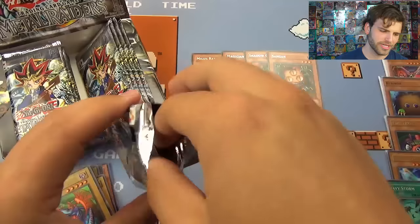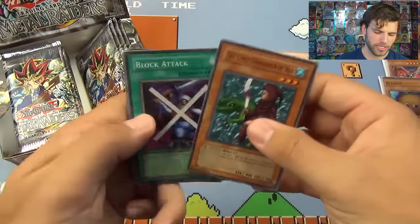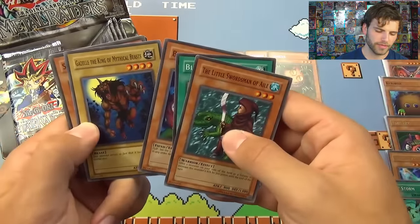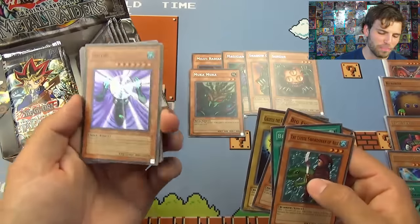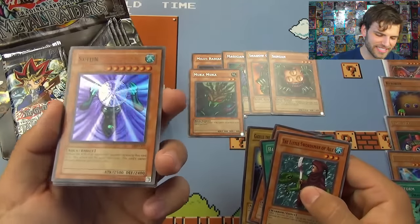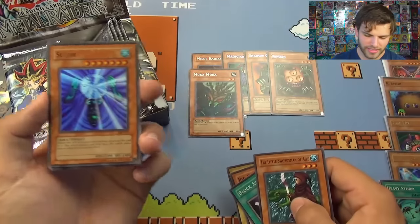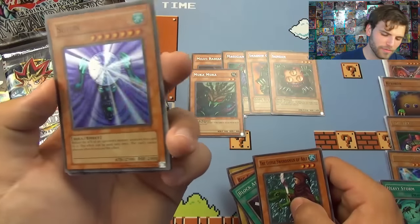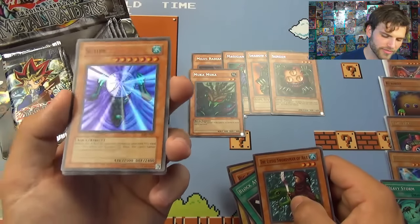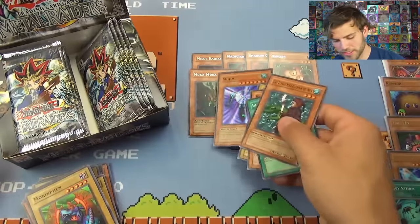I know it's technically loose packs, but we can do this. Little Swordsman, Block Attack — just got to believe in the heart of the cards. Big Eye, Gazelle the King of Mythical Beasts. And there it is — Super Rare Suijin! Told you guys, just had to believe in the heart of the cards. Very nice. It's been a long time, Suijin. Got Sanga of Thunder over there too.